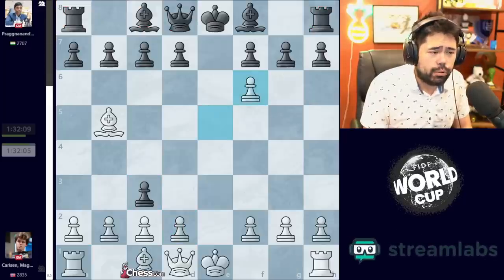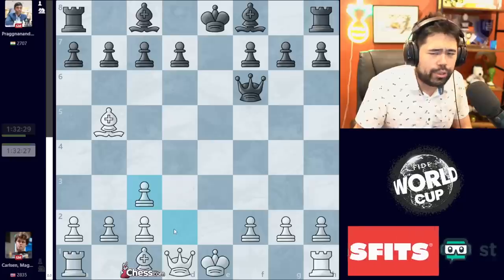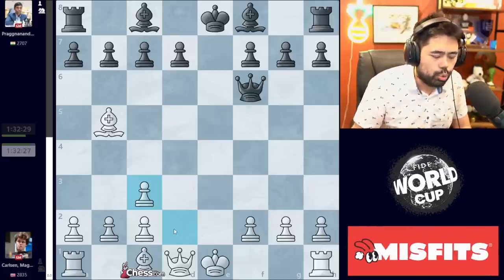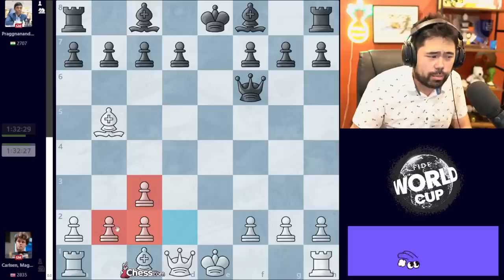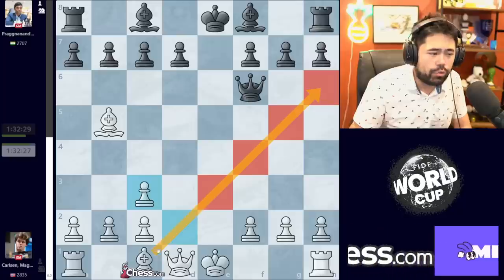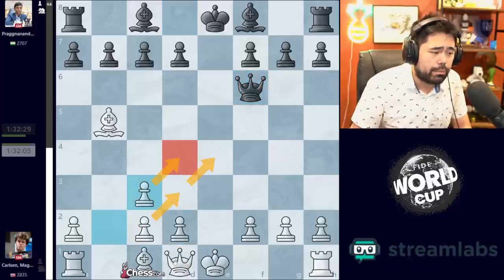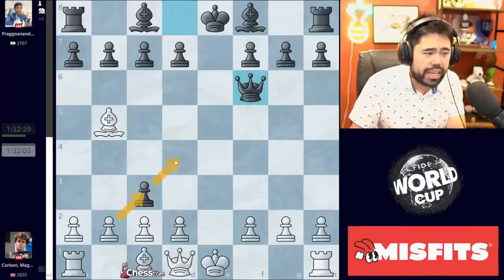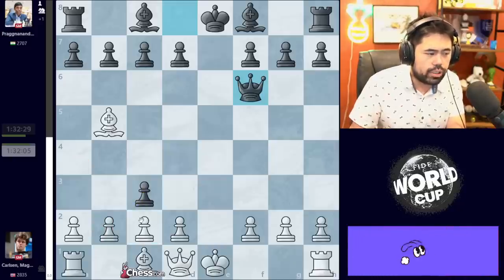So c takes d2 is a mistake, which is why Prag captures right away on f6. We get d takes c3 here. Now, this does slightly violate the basic rules, but the reason Magnus captures away from the center while creating the double-stacked pawns with this triangle is because he needs to activate this diagonal for his dark-squared bishop. Most of the time when you do have a chance of getting double pawns, you almost always want to capture towards the d and e files.